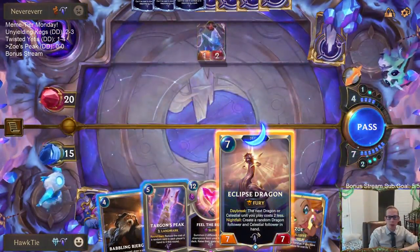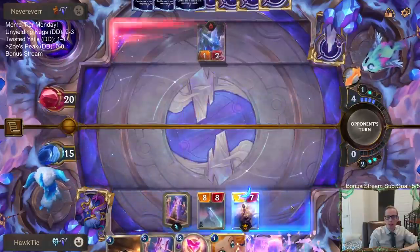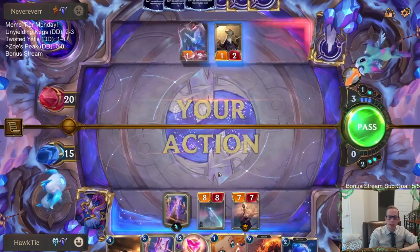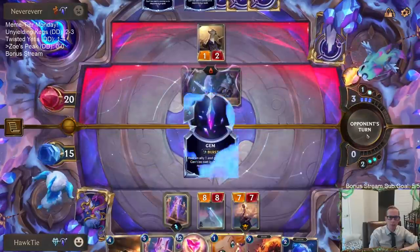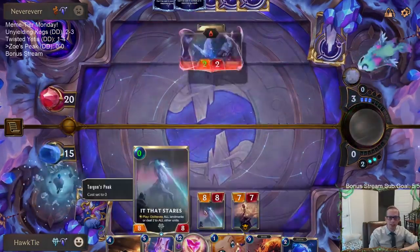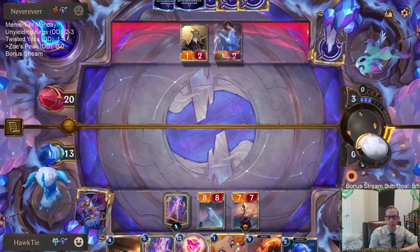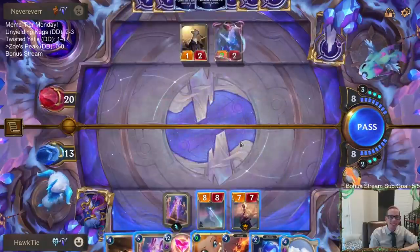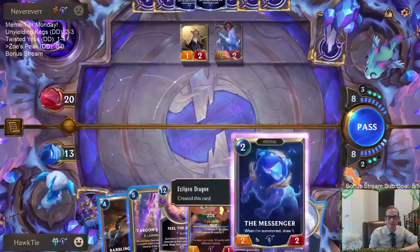Now we can go Nightfall Dragon — let's go Nightfall Dragon. Create some more cool expensive stuff in our hand for our Targon's Peak. This is pretty sweet. I like playing Targon's Peak with interaction and celestials and not just ramp cards. Of course it was Zoe — and we got zero mana Zoe. That's funny. The only cheat card in our hand.